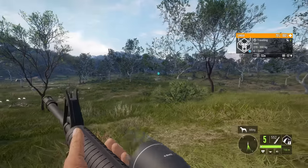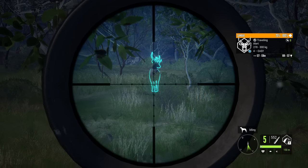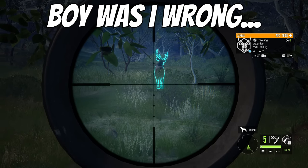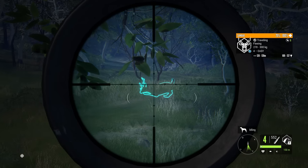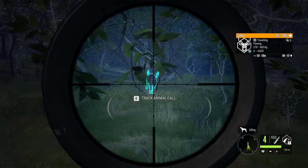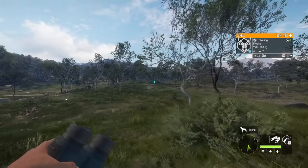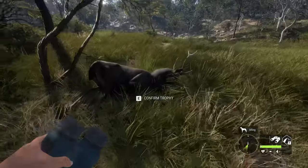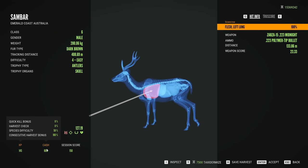Let's use the 223 on this little sandbar deer because it should be the proper class for it. In fact, this should be like the highest you could possibly go using the 223. It'll give us a good representation of what it does to them. Definitely way better than it would have done pre-update. There's our sandbar deer. Let's see what the damage is like. That is a single lung hit.